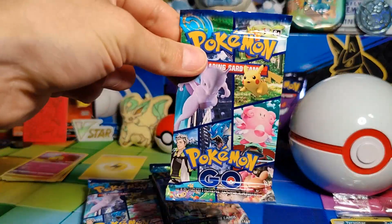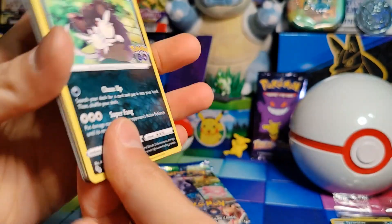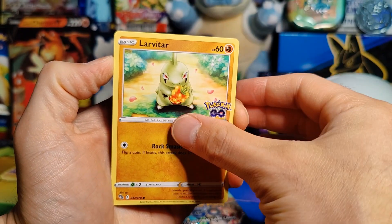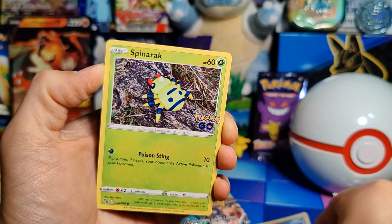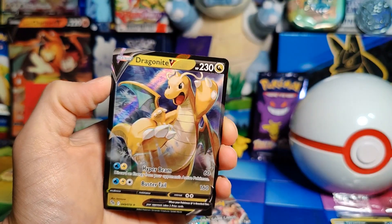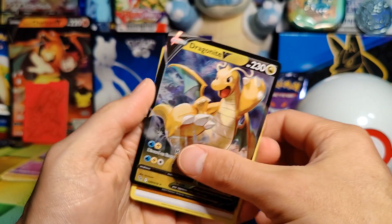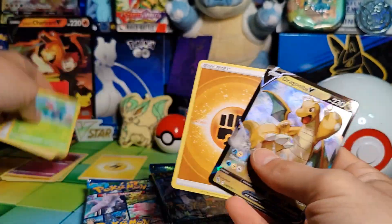Pack number two: Alolan Raticate, Larvitar, Alolan Rattata, Spinarak, Pikachu, Reverse Holo PokeStop, and a Dragonite V — just recently pulled one of these, pretty sure it's one we already have. Then Energy, Ivysaur, Spark, and Chansey.